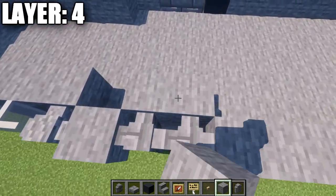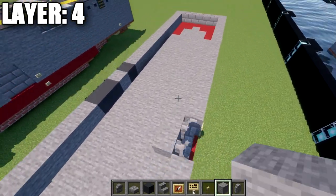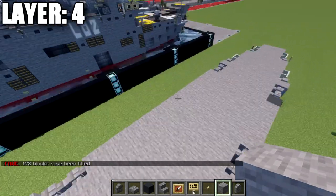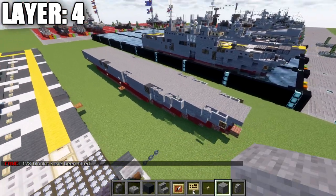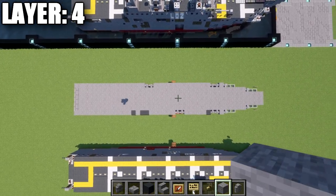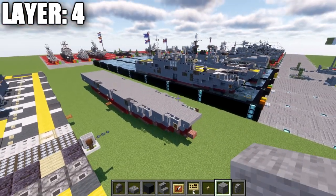Fill stone blocks behind the stone brick walls, and optionally fill the inside completely with stone to make the build more solid. That completes everything for layer four — here's the top-down view. With that, we move into layer five.